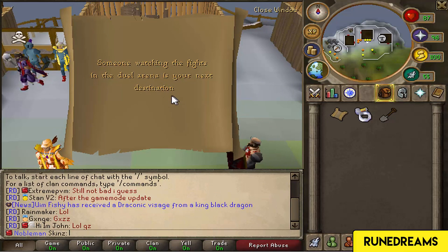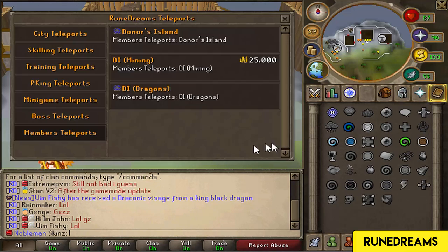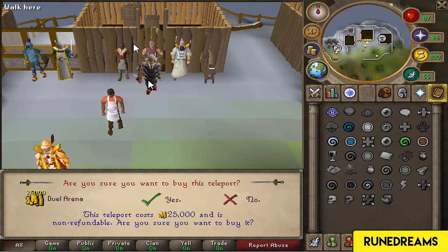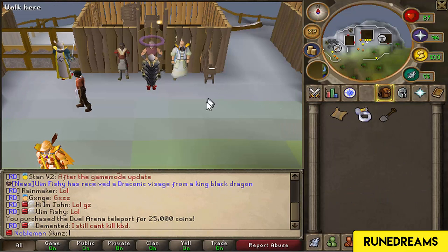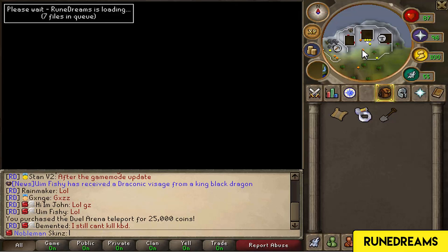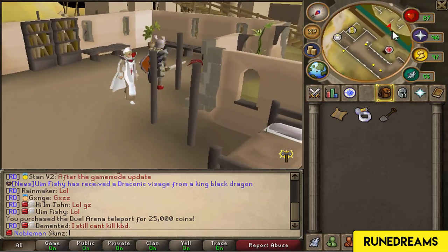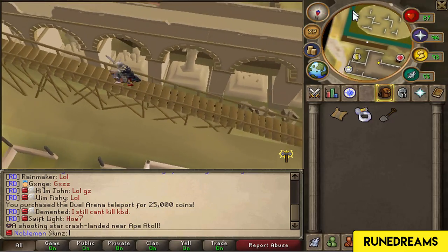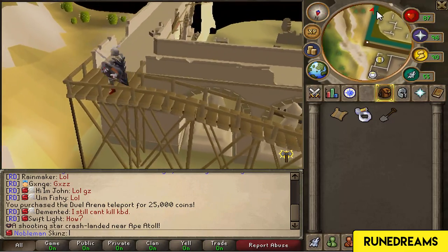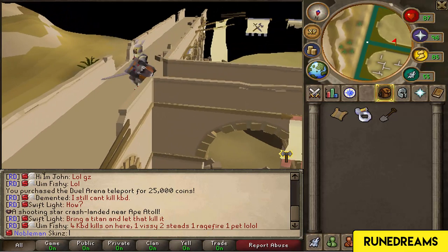Someone watching - okay, so I need to go to the Jad arena. I need to buy it - it took out my money pouch. We need to climb up on those balcony things and find someone that's watching the fights. That's gonna take a while to find the right person, because normally on other servers there's loads of people up here. Maybe they've only put one person here for the sake of the clue scrolls. I'm just gonna find this guy.